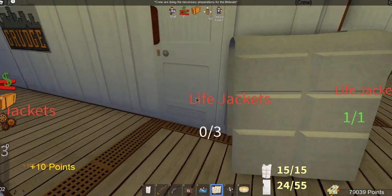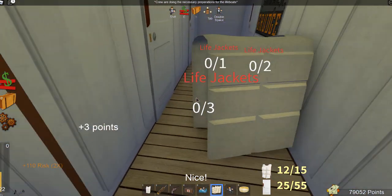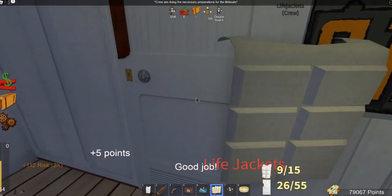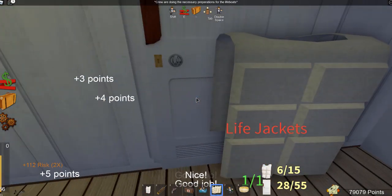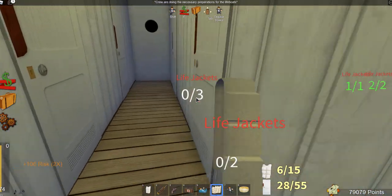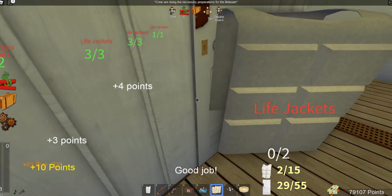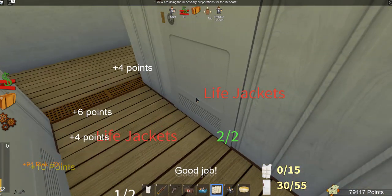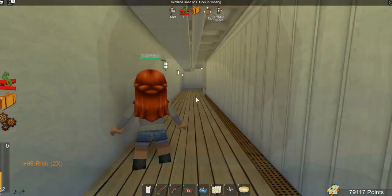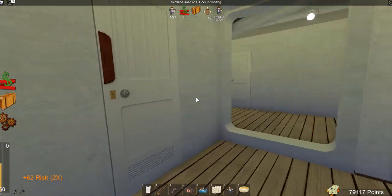We're not going to be able to use the E deck stairs anymore because those are going to be underwater by the time we get back. So we're going to have to use the second class stairs, which are further aft. But we need to get rid of these life jackets first. Three here — we'll have three left — and then we'll give two here. We're out. So let's head aft and get up that staircase, because I know that going forward it's going to be completely flooded.